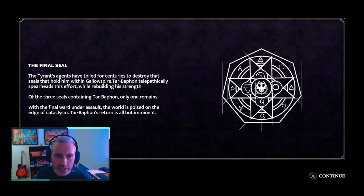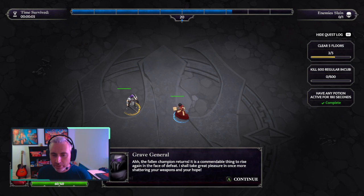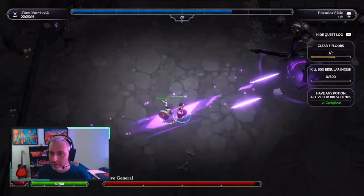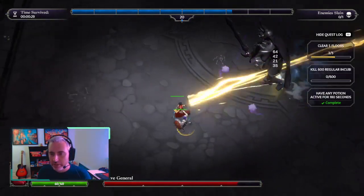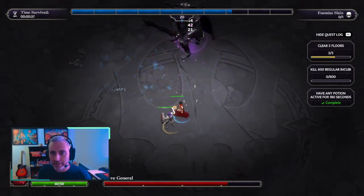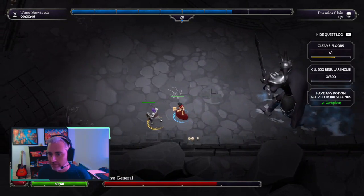The final seal of Tarbathon's agents have toiled for centuries to destroy the seals. Of the three seals containing Tarbathon, only one remains. We are in trouble. Fallen champion returns — he remembers that he killed us last time. Let's try to show you what we are capable of doing. Lightning bolt, Howling Blizzard and chain life aren't doing that much, but as you can see, the force barrage is doing a lot of hits — a lot of DPS on the boss because there are now six force barrage projectiles coming out every time.